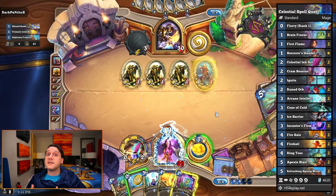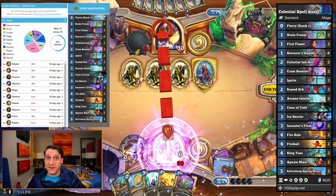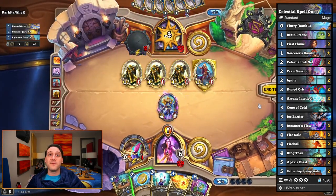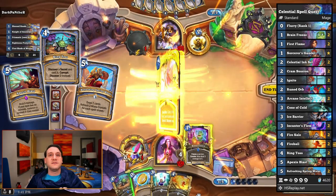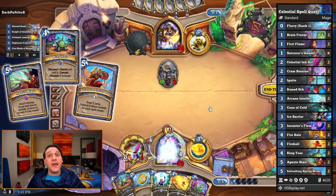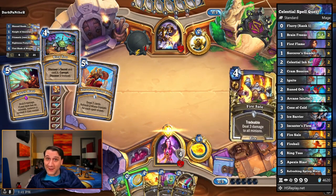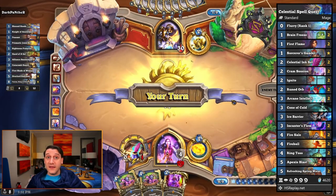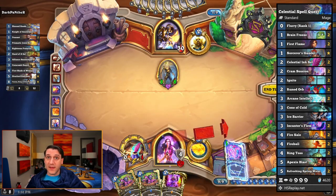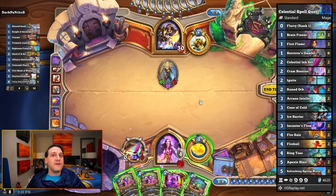In Standard, this Celestial Spell Quest felt quite good with a 55% win rate across 22 games. The discounts from the ink set hitting a Pexus Blast for early damage and board presence, Ring Toss to make it super easy to corrupt and play out, and Refreshing Spring Water as a 0-mana draw 2 and gain 4 mana crystals was amazing. Even when the discounts hit a cheaper card, it felt fine as we had only spent 2 mana early on to make it easier to chain a bunch of spells together in a single turn. If you're looking for a strong contender in Standard, I'd recommend this one.